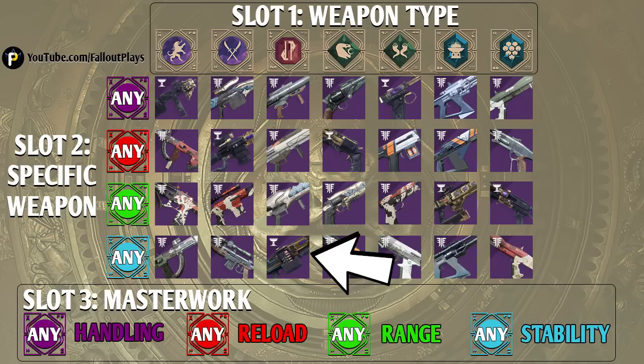The machine gun up for grabs is the Fixed Odds, which is brand new to the Season of Opulence, and I recommend going for that if you're looking for a new machine gun, really for any context — PvP or PvE. The Fixed Odds has a shocking amount of base range — the second highest base range on any heavy machine gun in the game. It fires slowly, but it hits really hard, and it has some good roll options. It can drop with Feeding Frenzy and even with No Distractions. No matter what platform you're on, if you are trying to grind out a Fixed Odds, you go for range no matter what.